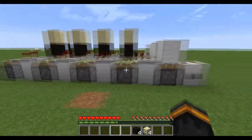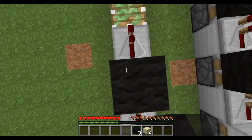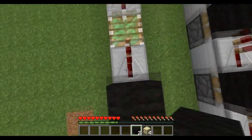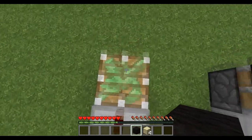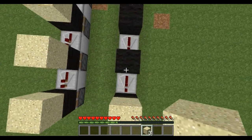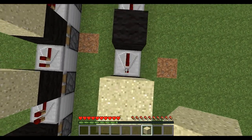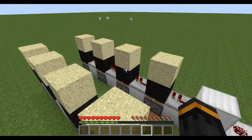Grab your repeaters and just place them in the blocks in between the sticky pistons. Now just grab your black wool and put it on top of the sticky pistons. Next, grab your sand and place it on top of the black wool. Be a ninja and place it in midair. And you're done.